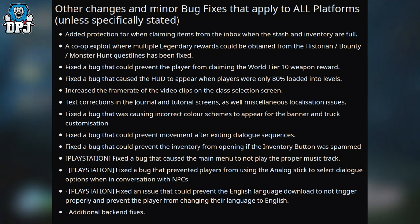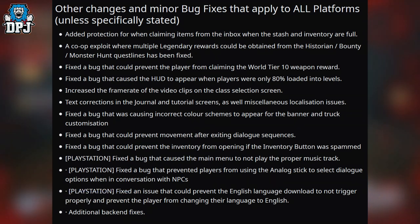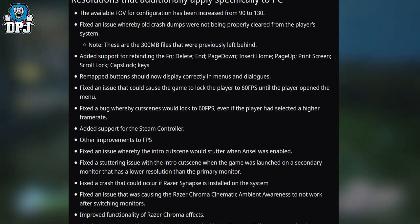Increased the frame rate of the video clips on the class selection screen. Text corrections in the journal and tutorial screens, as well as miscellaneous localization issues. Fixed a bug that could cause incorrect color schemes to appear for the banner and truck customization. Fixed a bug that could prevent movement after exiting dialogue sequences. Fixed a bug that could prevent the inventory/arm opening if the inventory button was spammed. PlayStation only: fixed a bug that caused the main menu to not play the proper music track. PlayStation: fixed a bug that prevented players from using the analog stick to select dialogue options when in conversations with NPCs. PlayStation: fixed an issue that could prevent the English language download from triggering properly.